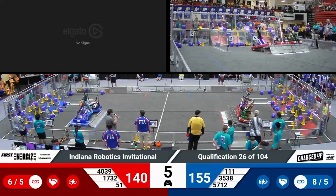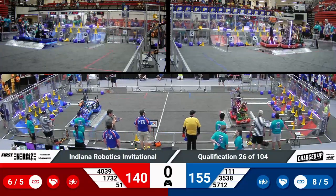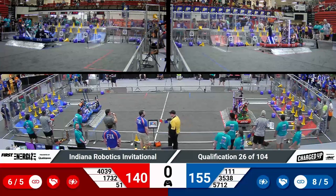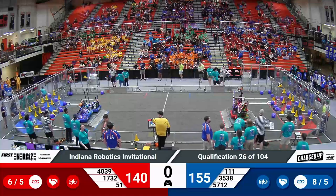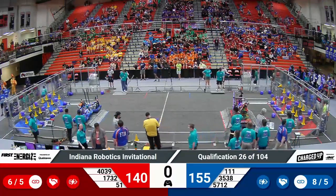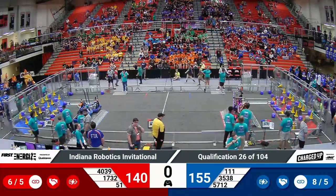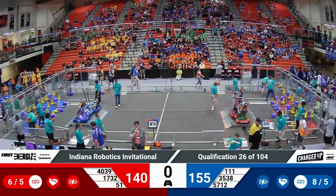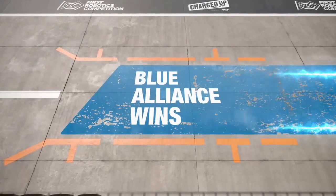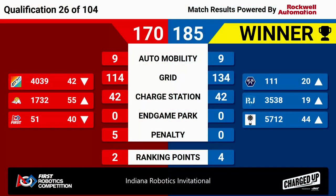Five seconds remaining. Three Red robots — we've got three up for Blue. Engaged over on Red. Right as time runs out, they've got that triple balance for the Red Alliance. And we have a winner for match 26. It's the Blue Alliance with a score of 185 to Red's 170. All six possible ranking points were earned during that match.